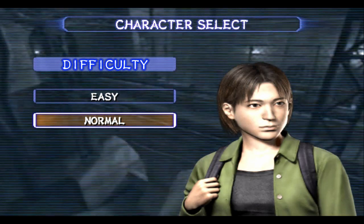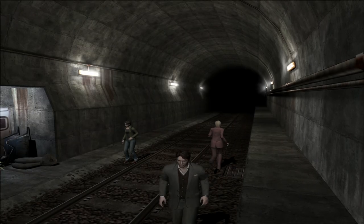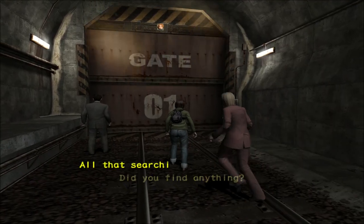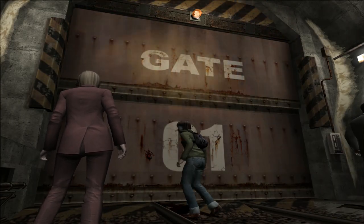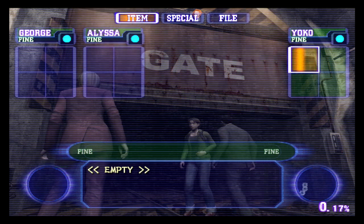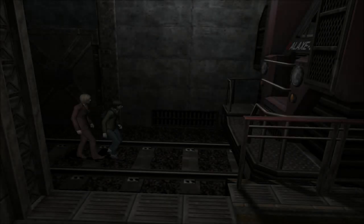We're gonna up the difficulty a notch and play in normal mode. But we're gonna skip all cutscenes we've already seen. I'll let cutscenes involving Yoko play out. Let me just demonstrate Yoko's knapsack here — that's four extra items. And here's our crawl away. Yep, I crawled into the next room.